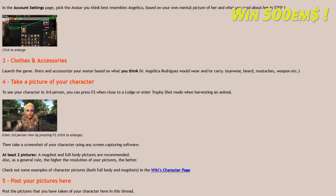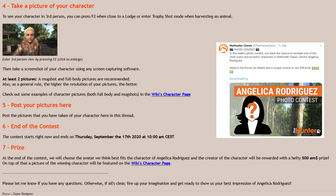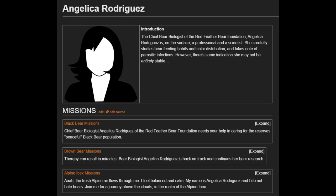Here is what you need to do: when you see a request for a certain character, post it on the game's forum or on the social media channels. Number 1: familiarize yourself with the according character and their story in the wiki.